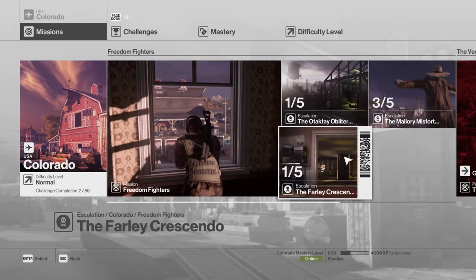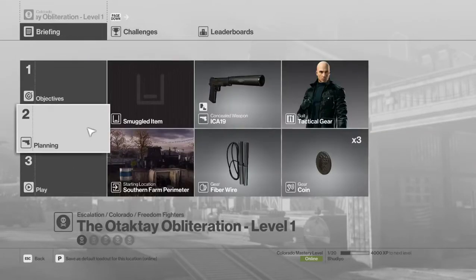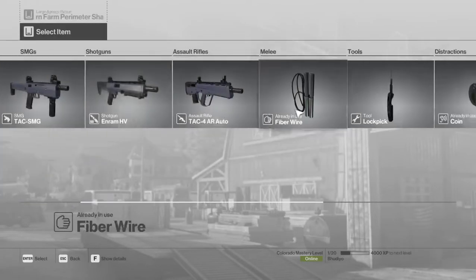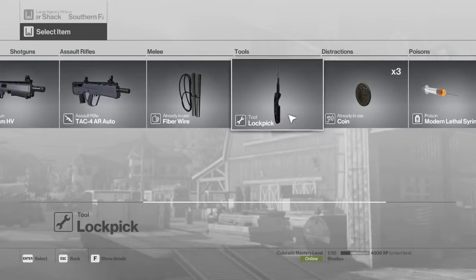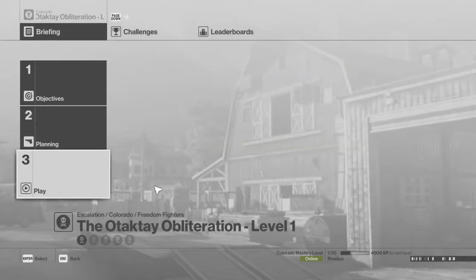Here's a look at some gameplay. You can start here and plan your stuff, including smuggling items that you might want in play.